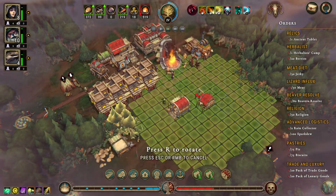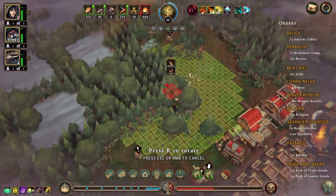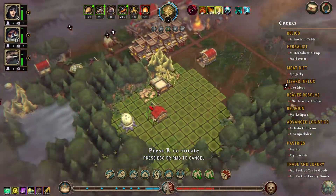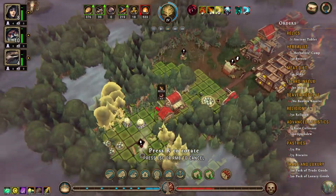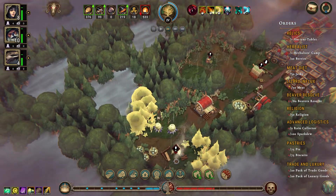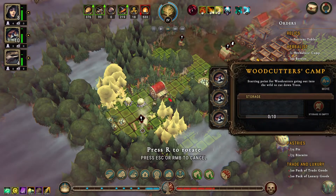Did we get the herbalist camp? We did. Can we use it for anything at the moment? I was looking for berries — didn't see any. I was looking for mushrooms — didn't see any. That's why we haven't built one yet. We need 20 berries in order to make that advancement work.